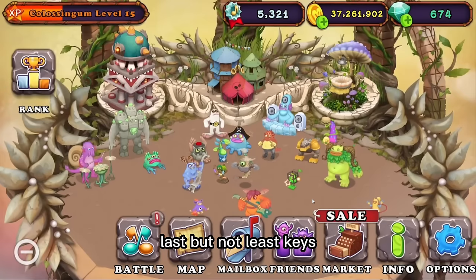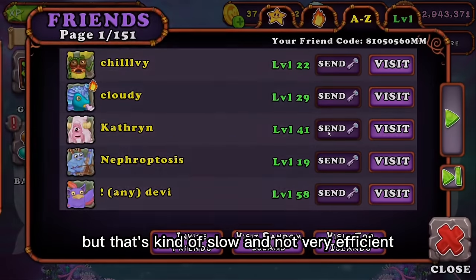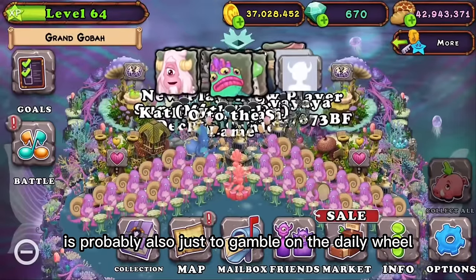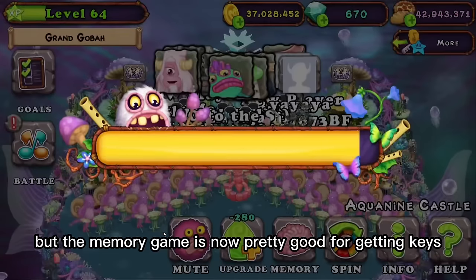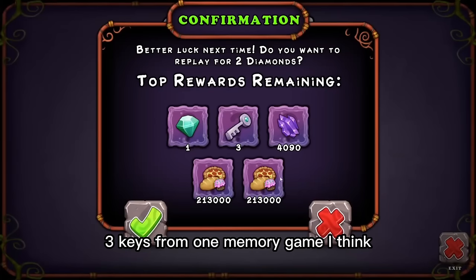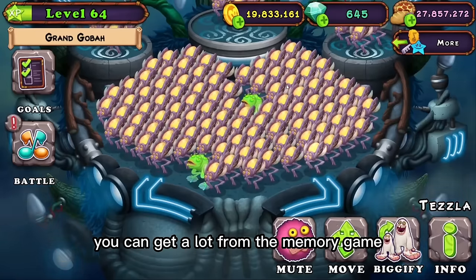Last but not least, keys. You can send someone a key every seven days, but that's kind of slow and not very efficient. The best way to get keys is probably also just to gamble on the daily wheel. But the memory game is now pretty good for getting keys — you can get like three keys from one memory game, and I think three keys is like $15 worth of keys, so you can get a lot from the memory game.